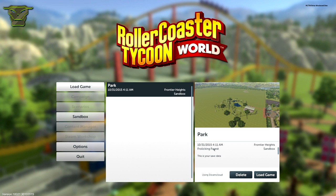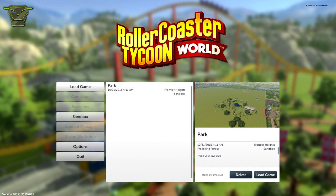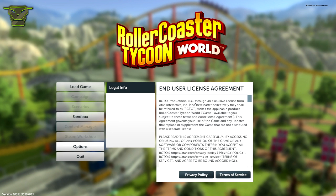When you have saved it you can actually load it from here. This is Frontier Heights — that's what I called it during the live stream — saved on October 31st, 2015 at 4:11 a.m. All right, don't judge. You can open it from here and you can also delete it. I really like this menu, it's really nice — you can easily see what you have, the park, all the info.